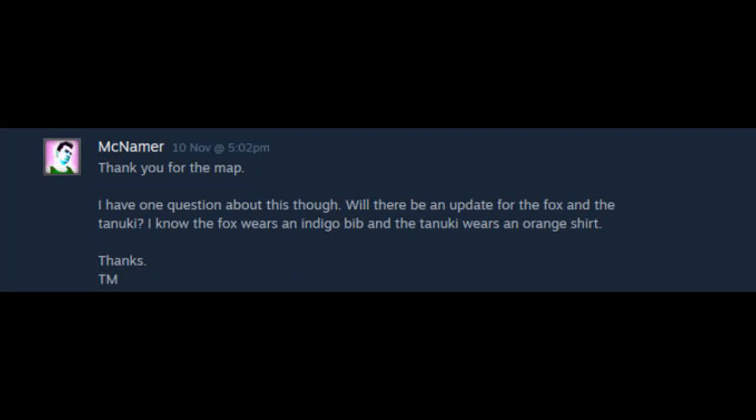Someone posted a comment on the SFM version of Incapolis Plaza on the workshop, and they basically asked - mainly John, because John is the uploader of the add-on - can you add functionality to the Kitsune and the Tanuki in order to have their shirts have the colors that they have in the game?